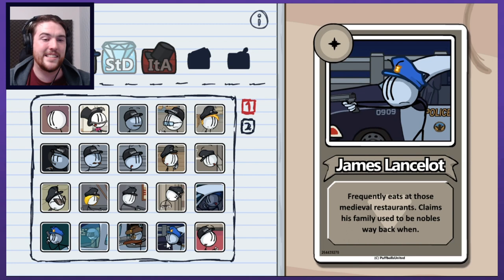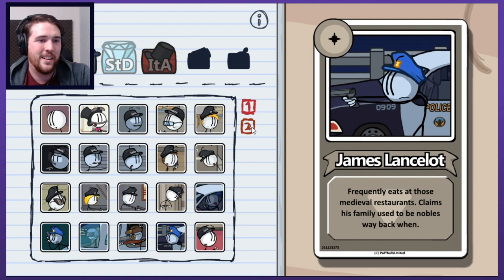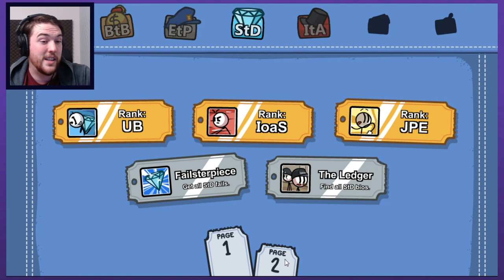James Lancelot - what a badass last name! Frequently eats at those medieval restaurants. He likes to just show off and tell people 'Hello, I'm Lancelot.' Claims his family used to be nobles way back when. So that is all of the character bios - I'm missing none of those achievements but most of the secret achievements.